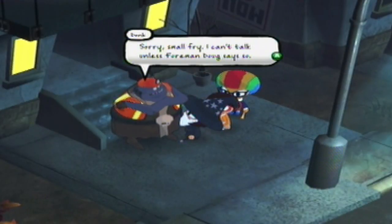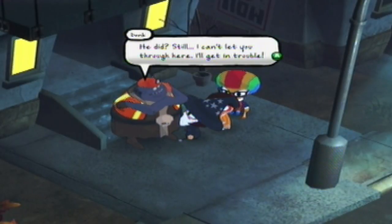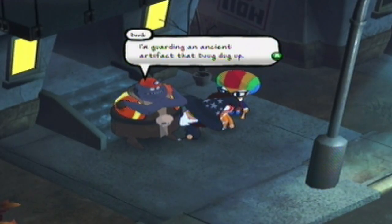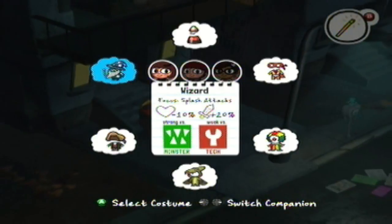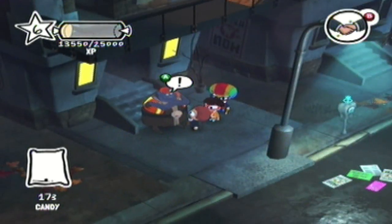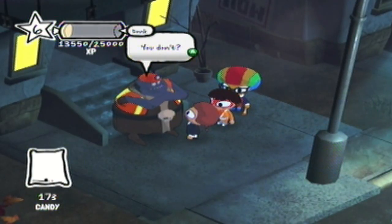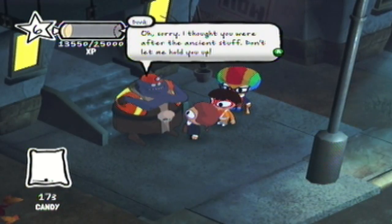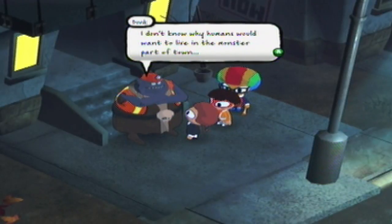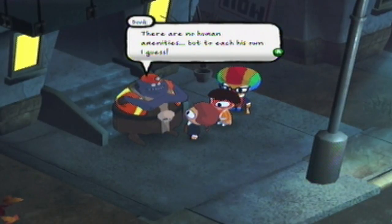We can't go down that alley directly. A guard says he can't talk unless Foreman Doug says so. We say Doug sent us, but he still won't let us through — he's guarding an ancient artifact. So we try politics: 'We have no interest in whatever you're guarding. We're here to look at an apartment. If you don't move, we'll be late.' The guard apologizes and lets us through, muttering he doesn't know why humans would want to live in the monster part of town. I laugh: 'Idiot.'